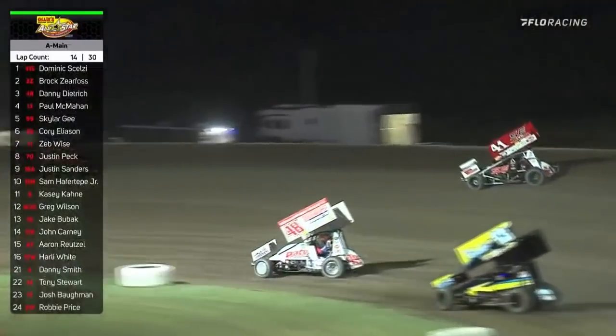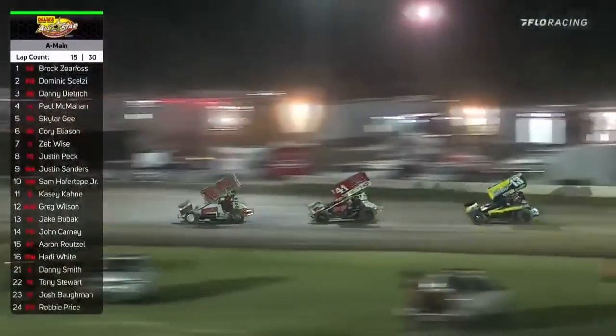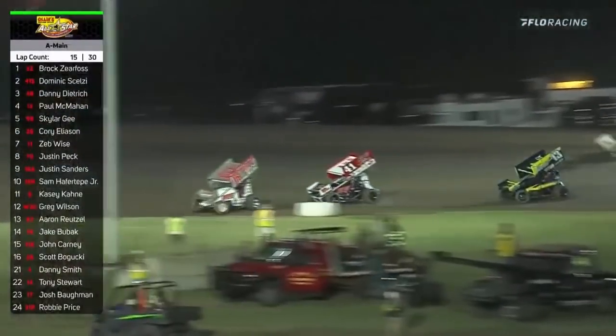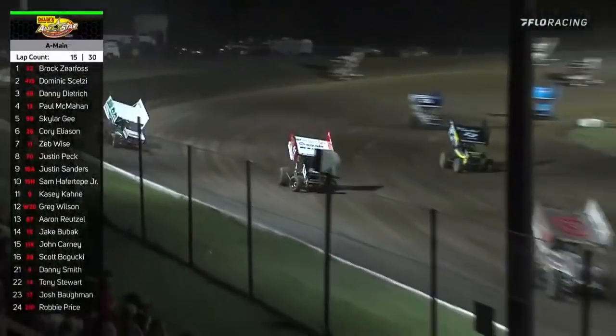Danny Dietrich runs in second now. Dietrich to the inside of Dominic Selzy — move him to second. Meanwhile, Selzy goes to the inside. There's Paul McMahon and Skyler G going to the high side. If you can rip the lip, it is your friend, but it can quickly become your enemy.